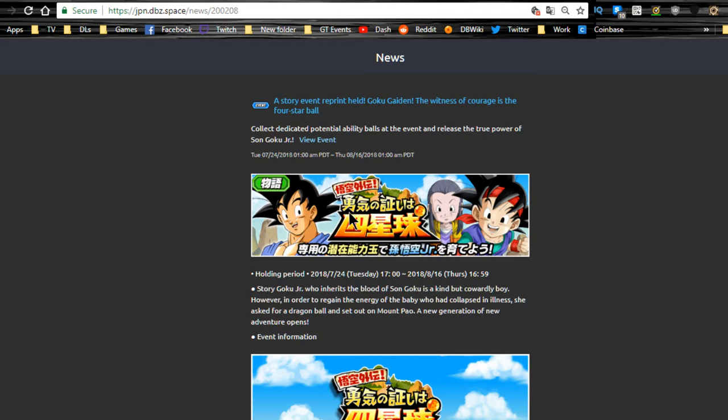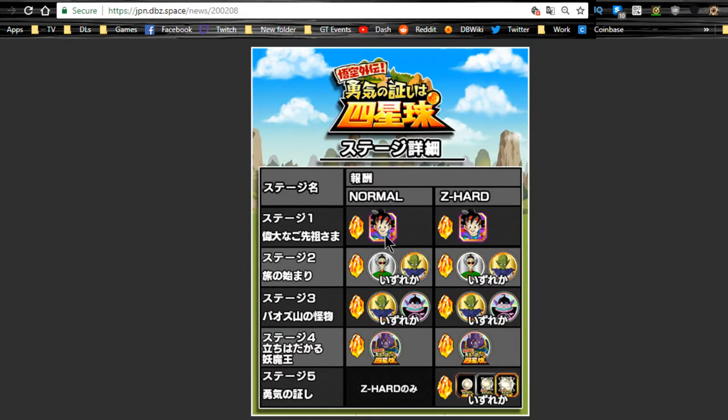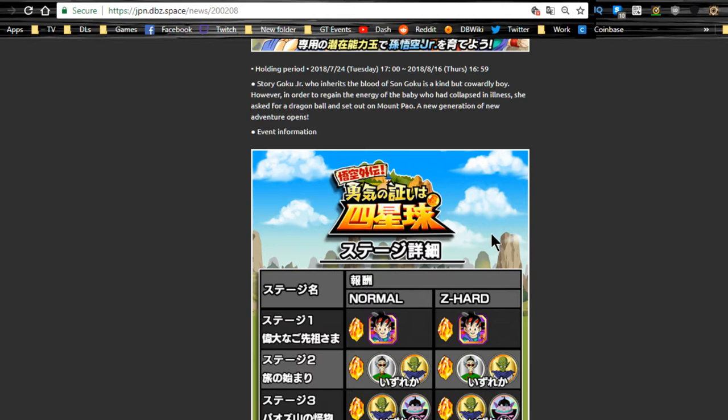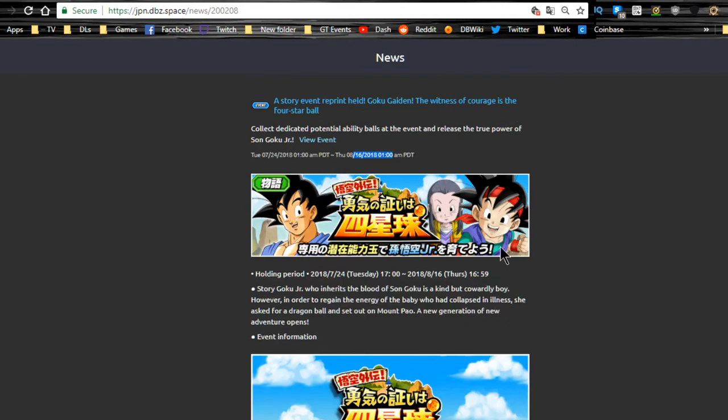The Goku Jr. GT event is back and runs until 8/16. You can grind out Goku Jr. and the orbs — he's a unit you can 100%. You can grind out two versions of him with all four dupes unlocked and super attack level 10. When he Dokkan Awakens he becomes Super Saiyan, but you don't really need to do that since the Super Saiyan variant was almost never used. I highly recommend at least getting him to Super Saiyan as a rainbow — I gave mine full crits — and that event runs about three weeks out.